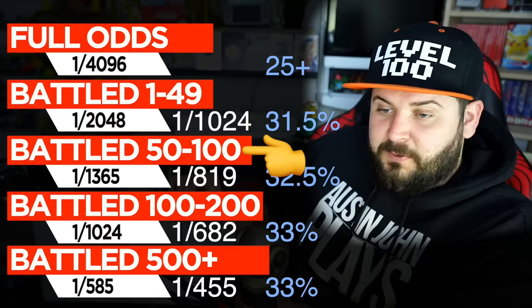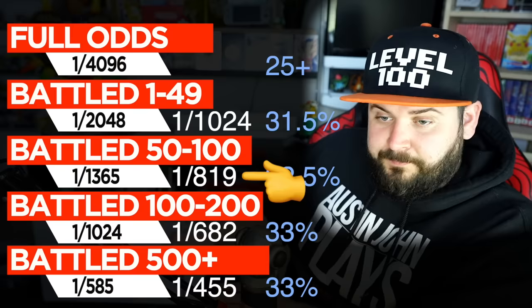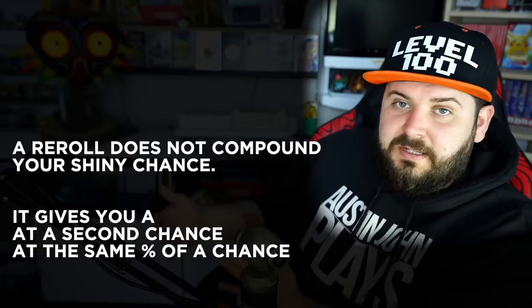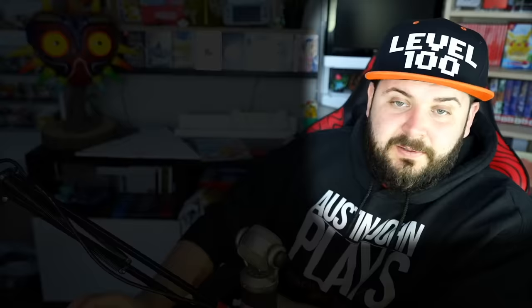So for example, if you're on Route 1 with the shiny charm and you've battled 51 Rookidee in total, there is a 1 out of 819 chance you'll find a shiny Rookidee. But if you've defeated or caught 25 of those Rookidee in a row — with a total of 51 defeated — there's a 33% chance you'll get another reroll at that one out of 895. A reroll doesn't compound your percentage; it simply gives you two separate chances. So it means if the first check fails at one out of 800, you get another check at one out of 800.